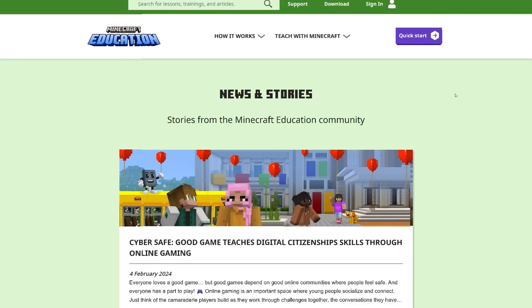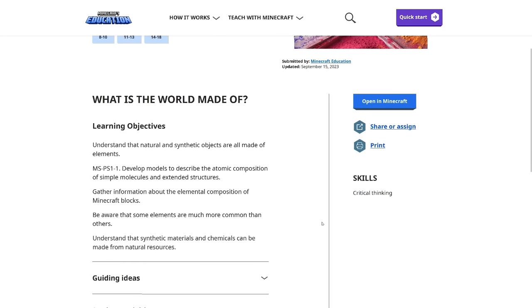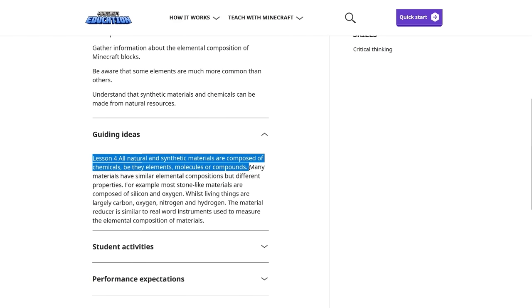I started looking through the Education Edition website, and this is when I started losing my mind. They have a blog that has been active regularly. I found a post updated just a few months ago — an official lesson to help people design their own lessons. Lesson four: 'All natural and synthetic materials are composed of chemicals, be they elements, molecules, or compounds.' Besides the issue that nobody says 'be they' in common speech, I agree with everything is made of chemicals — except elements. Elements are not made of chemicals. Chemicals are made of elements.